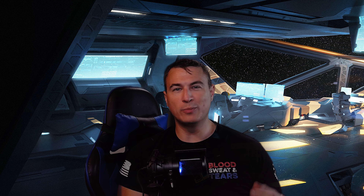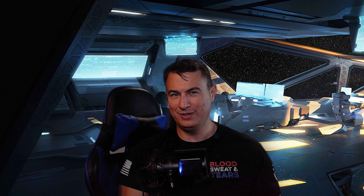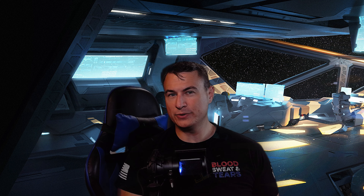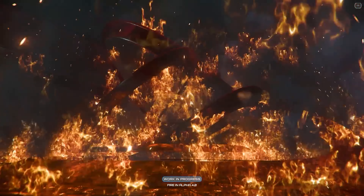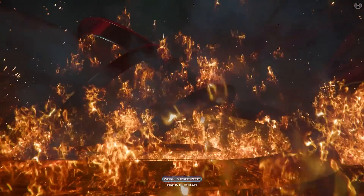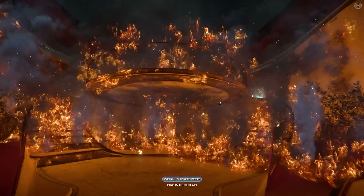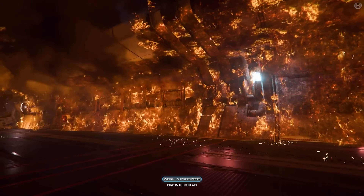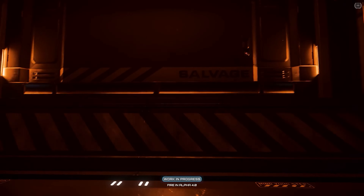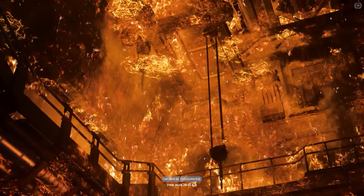Last week during Inside Star Citizen, the developers showed us more of their work on fire as it's about to make its debut in the Persistent Universe, and it's going to change the way you navigate your ship and vehicles in ways you've never imagined. Fire isn't just some cool visual effect or random event — the upcoming fire propagation technology has been meticulously crafted to interact with the environment in realistic and dynamic ways. For its initial implementation, the team has decided to keep the focus on the interior of ships, allowing them to fine-tune the system in a controlled environment before expanding it further.